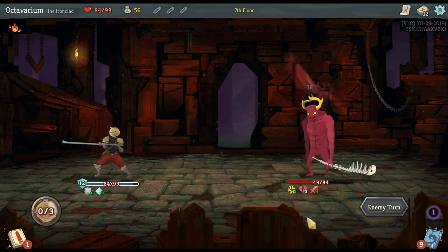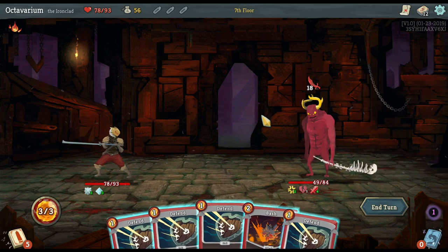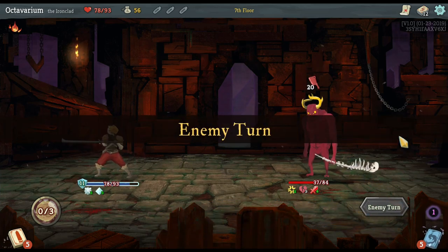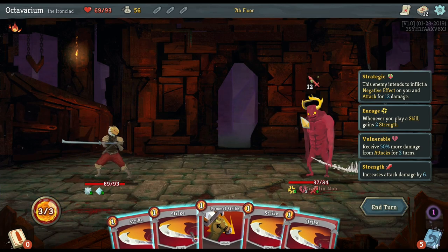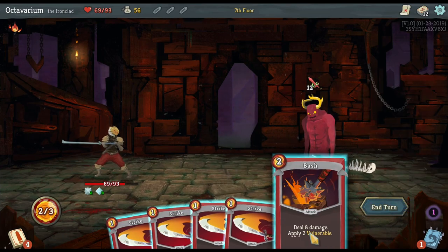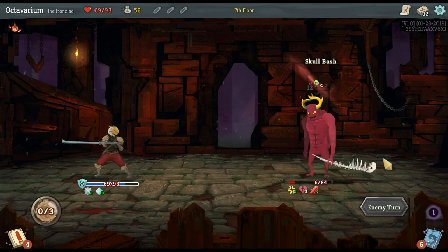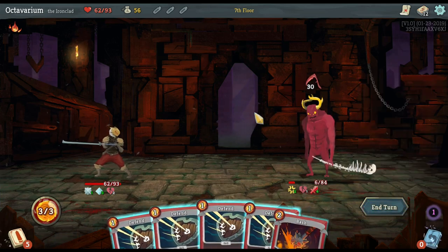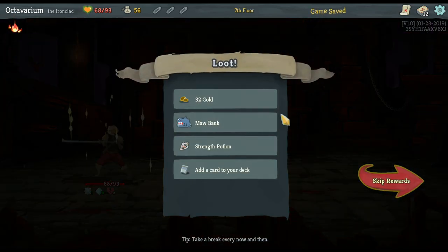I've got 12 armor and he's hitting me for 18, so I'll only take six. He's hitting me hard so I'll Bash him and use what I can to defend myself. I'm taking some damage but with Plated Armor and Metallicize I'm getting quite a bit of armor after every turn. I'll Pommel Strike and pull another card — I pulled a Bash but he already has vulnerability so I'll hit him with two Strikes. He's almost down. I was just pulling all defense but there we go — he was about to hit me for 30 damage, so that was pretty useful.